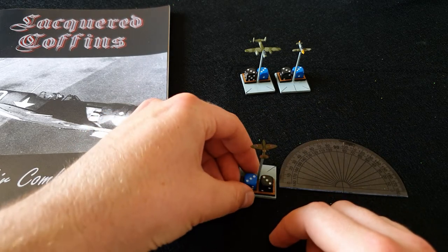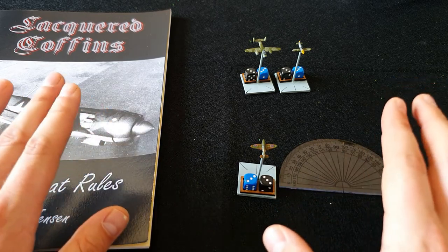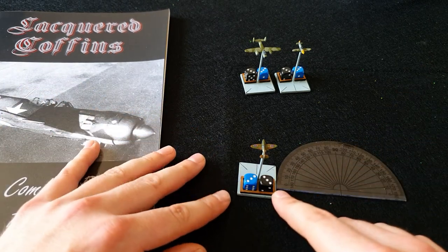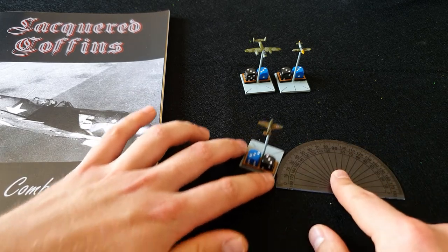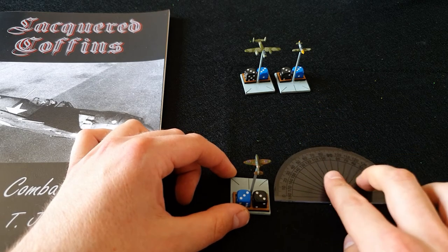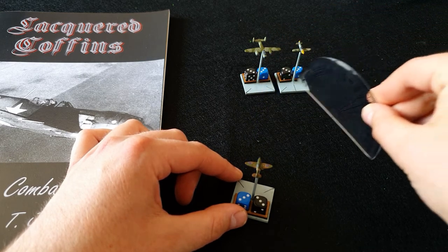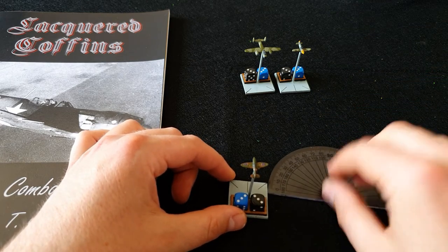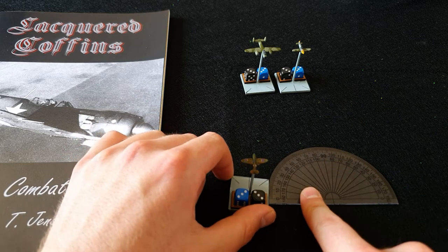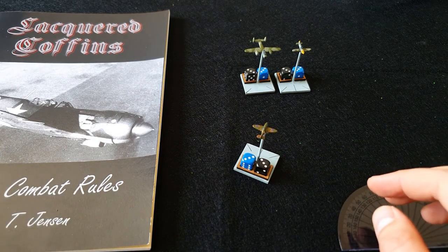Some aircraft, like the Spitfire, have special rules that let them do different things with altitude and speed. You can also combine maneuvers — an altitude change and a turn together. So if I wanted to line my fixed forward-firing guns up with the Messerschmitt, I would need to turn, because your models fire in a straight line from the center of the base, and if that line touches or crosses an enemy base you can fire at them. I've matched my altitude to his, since it's easier to hit someone at the same altitude, and then combined that with a turn. Because I'm combining maneuvers, I may need to take a pilot skill check.